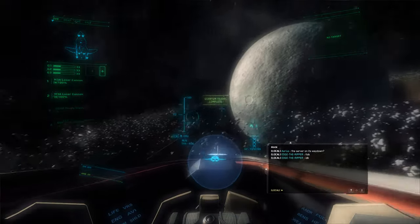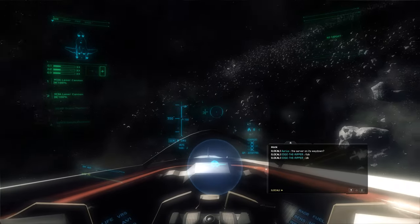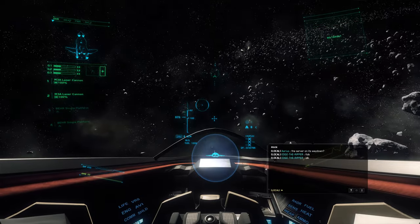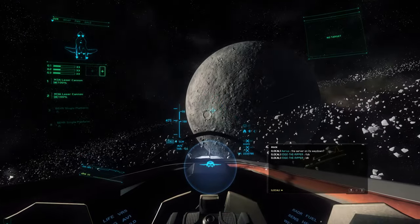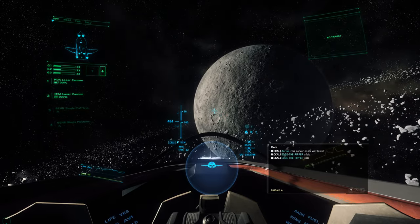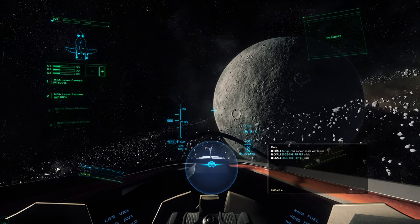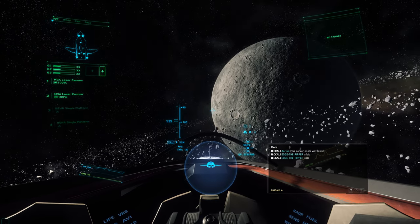To know where Grim Hex is, all you have to do is line up Crusader with Yela. Decouple and point this way. As soon as we make it there I'll show you what I'm talking about. The edge of the planet here, Yela, you'll begin to see Crusader behind it on the light side.